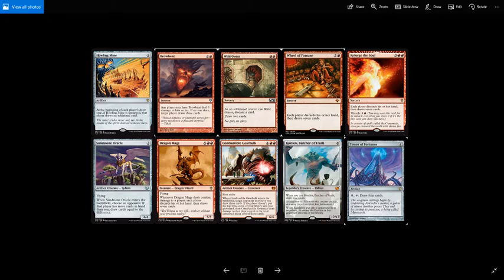Now let's look at some of our draw capabilities. These are the ones I happen to have in my deck — there are lots of other sources, so feel free to play around with them. You've got Howling Mine, which is an artifact for 2 mana that says: at the beginning of each player's draw step, if Howling Mine is untapped, that player draws an additional card. So everyone draws an extra card, including your opponents, but hopefully you'll be able to better take advantage of having the extra cards in hand.